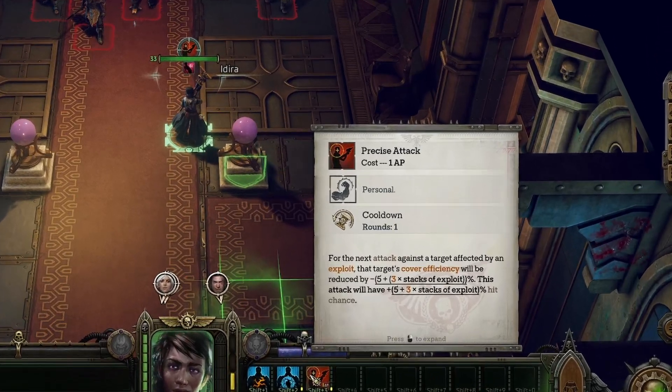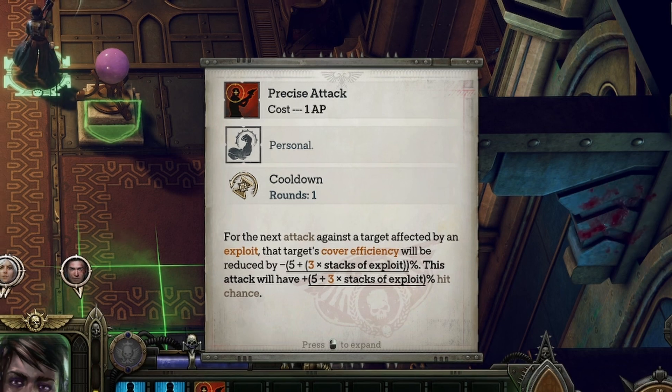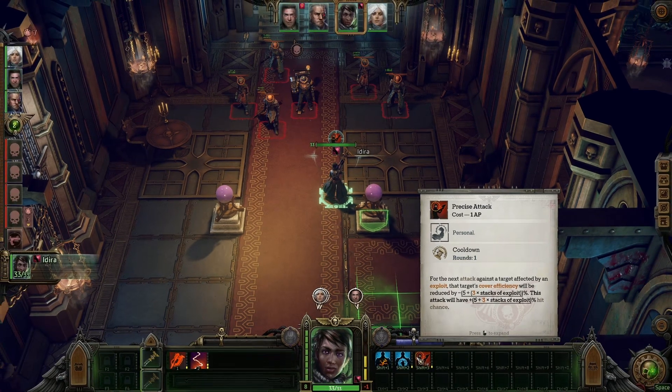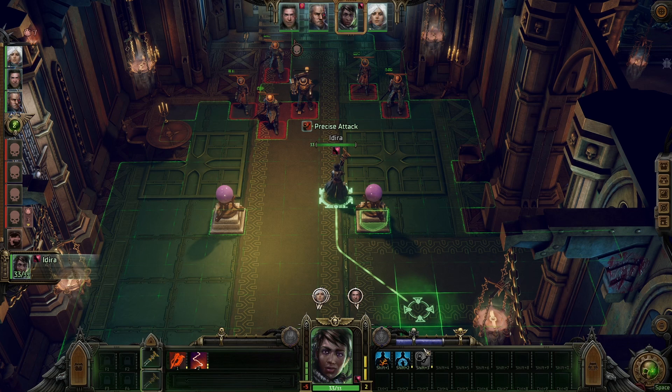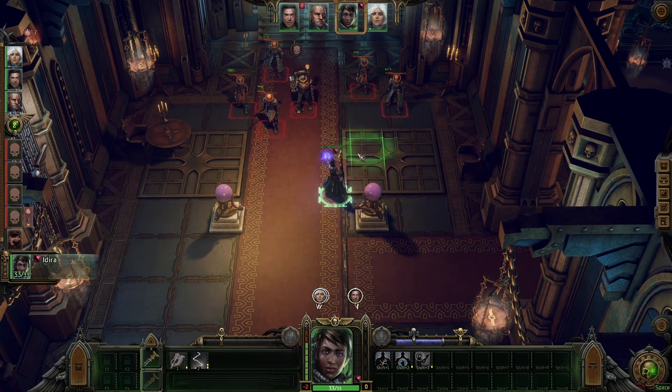Next up is the Precise Attack Operative ability, enabling you to maximize your chances of making a successful attack in clutch situations. Mechanically speaking, Precise Attack removes all of the exploit stacks on a specific target, decreasing the effectiveness of any cover that enemy is hiding behind by a percentage calculated by multiplying your Operative's Perception value by the number of stacks currently on that target plus 5. This is extremely useful — Full Cover adds a 60% chance to miss on ranged attacks, whereas Partial Cover decreases your hit chance by 35%. Additionally, you also have an increased chance of hitting an enemy with a ranged attack while using Precise Attack by the same calculated value, regardless of whether they are in cover or not.